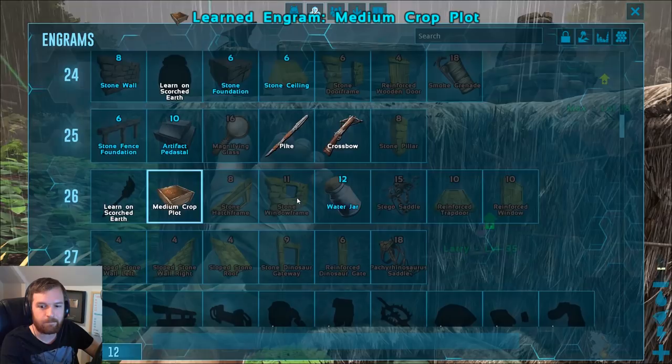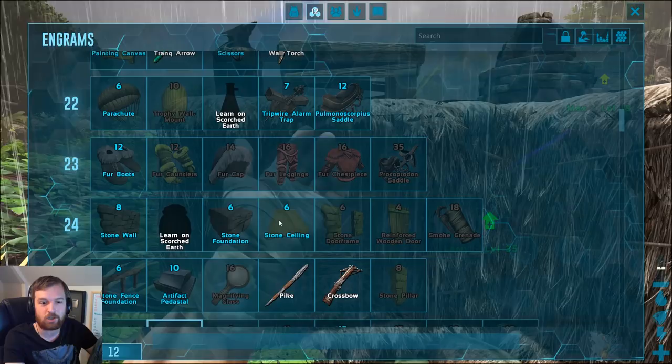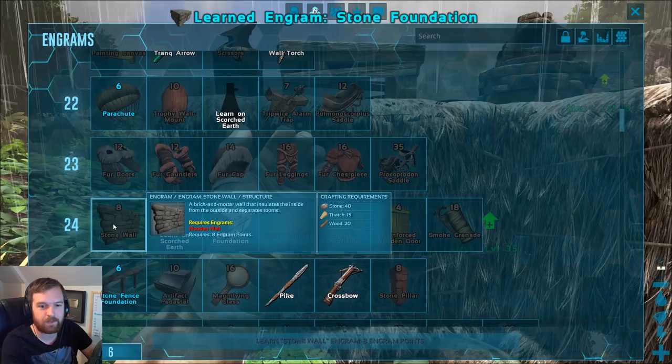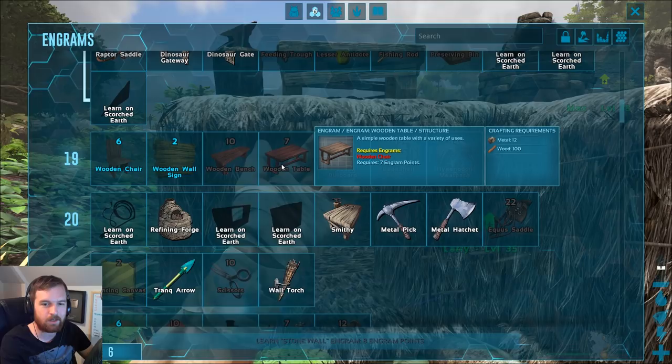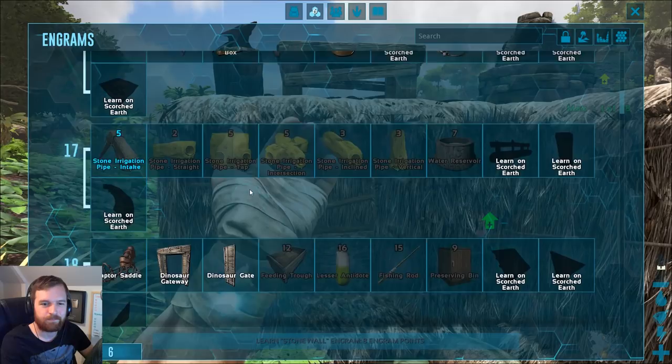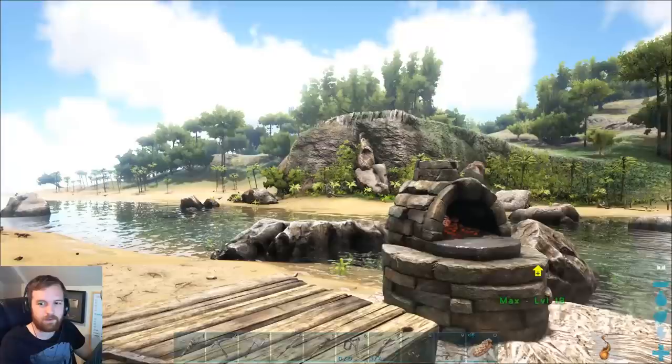Would it be an idea to get the stone dinosaur gateway? We need to go for the absolute basics — stone foundation, stone walls, all that kind of stuff. A stone wall requires 8 engram points though. Apparently we are very, very poor. Is there anything else I can make? A wooden trap requires 6 as well. I think it might be a case of saving it — I'm thinking we save the engram points up and then unlock all of the stone stuff at once.